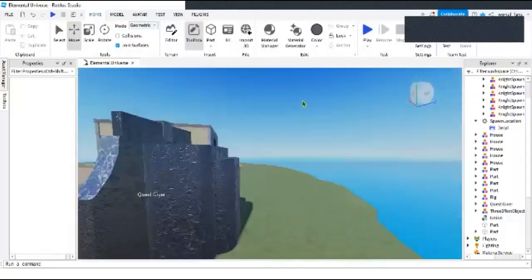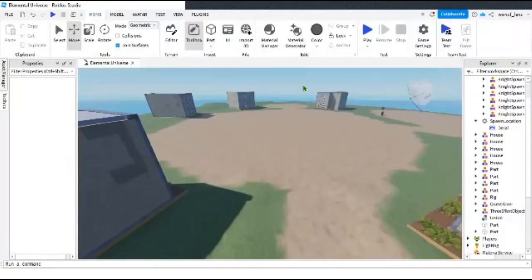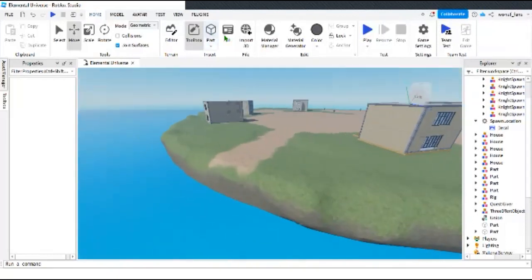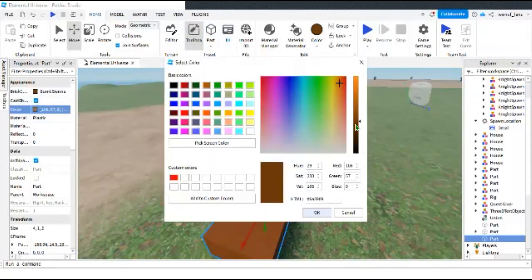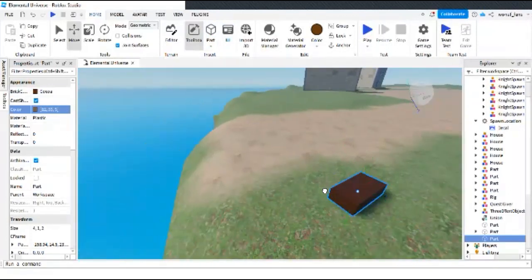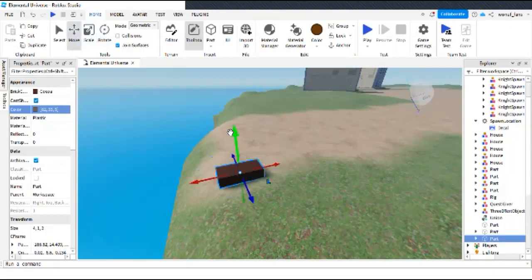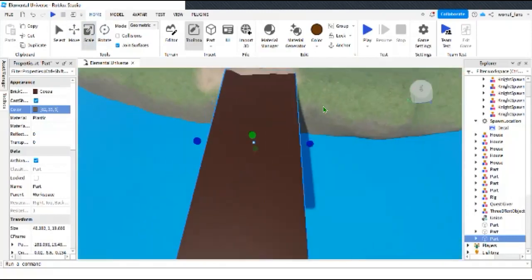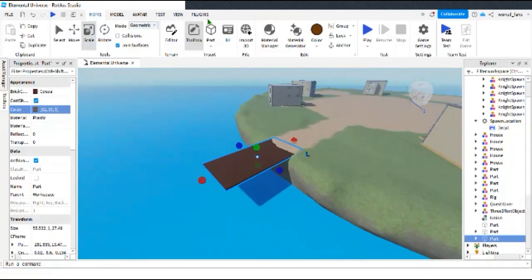Okay guys, I am done with the quest giver — took me like three hours, probably less. We gotta go and make the dock, or sea dock. It's right over here. We'll make this color brown — actually white. A little darker in here. Then we are going to line this up. This is not a tutorial on how to make a dock, just what I'm building. Okay, we got this thing. We'll add a texture to it.